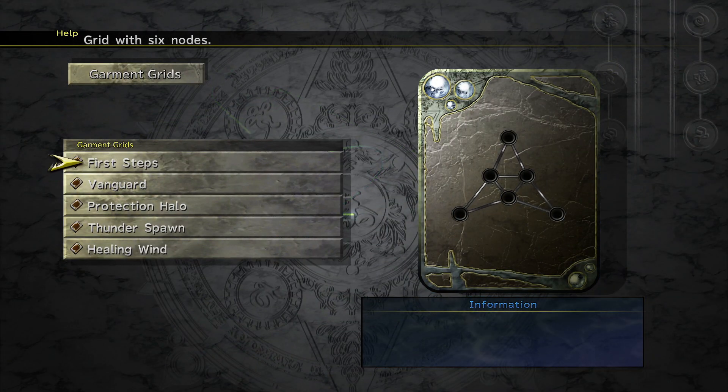So far we've only been using the First Steps Garment Grid, which is what you begin with. You get the general idea — you collect spheres, put them onto the grid, and can change people's roles mid-combat to adjust to what you need in a given situation. Need more physical attack, get some warriors in; taking a lot of damage, get some white mages going. It makes sense.